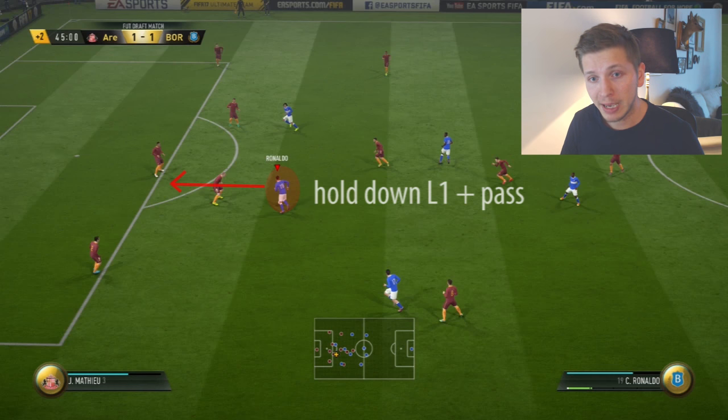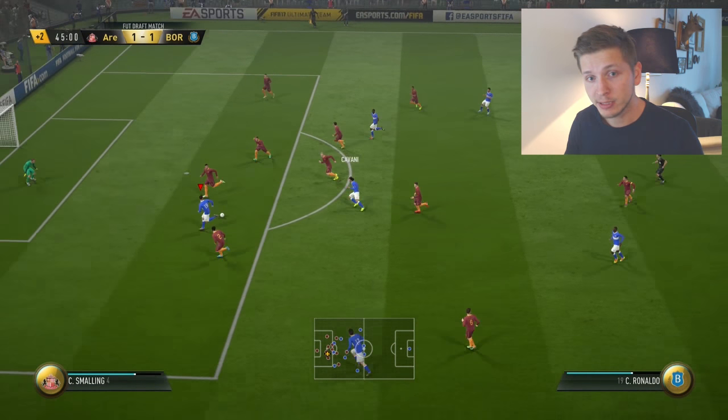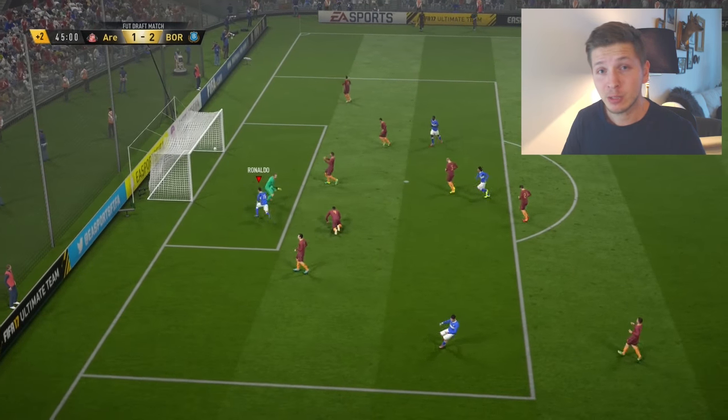There is also one more variation: you can hold down L1 and pass if you want to run with the player who has possession of the ball. In this case that's Ronaldo — we hold down L1, not clicking but holding, then make the pass, and you will see how Ronaldo will continue making a run so we can play a 1-2 pass.